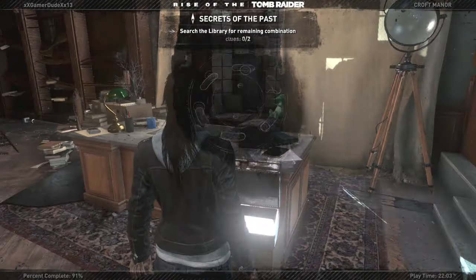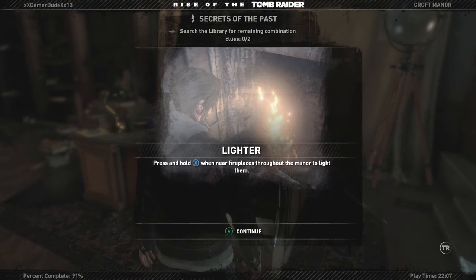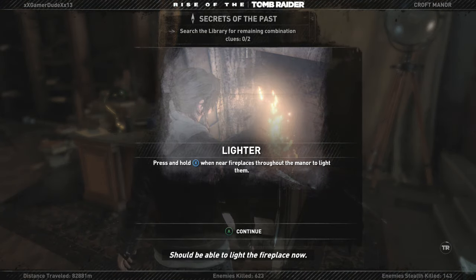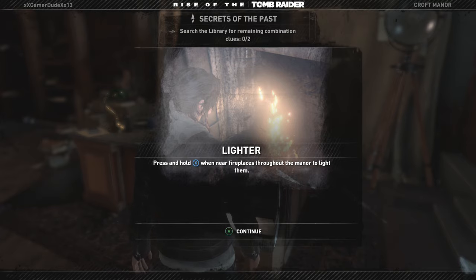We're going to search the library for the remaining combination clues — there are two of them. You should be able to light the fireplace now that we have the lighter. Press and hold X when near fire blazes throughout the manor to light them.